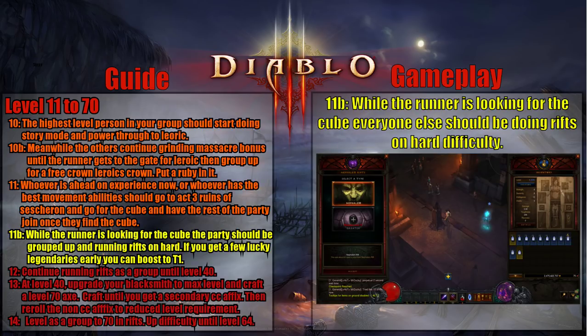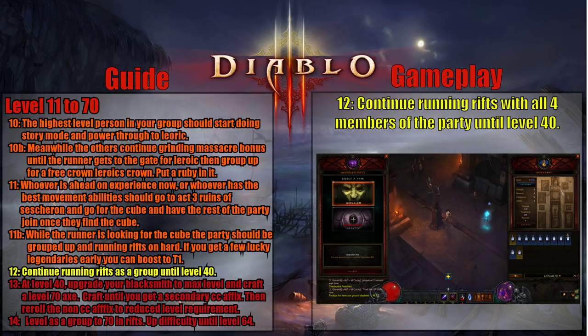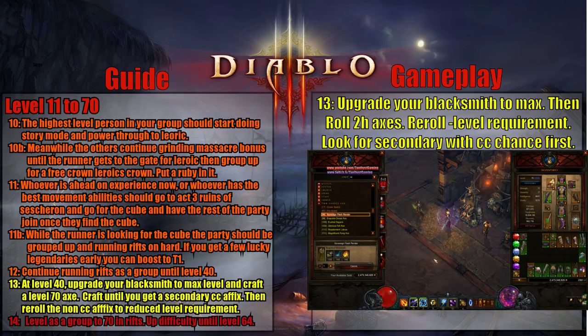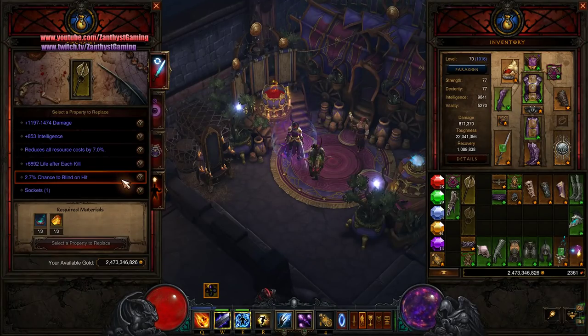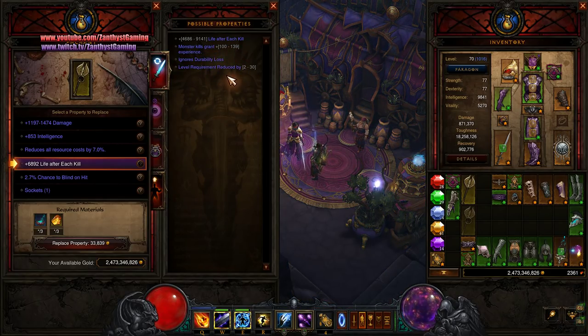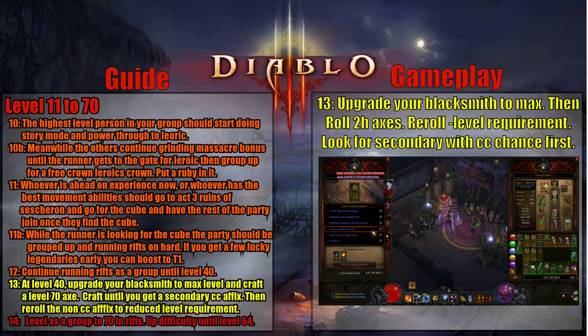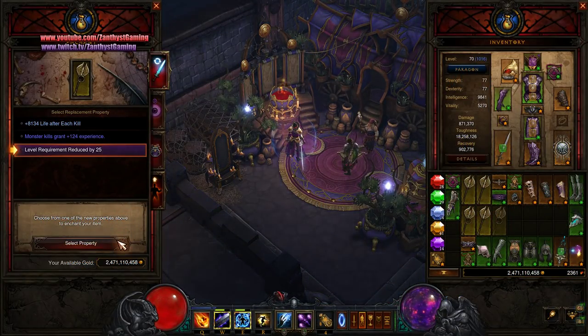While your runner is looking for the cube, the rest of your party should be grouped up and doing rifts. I'd recommend starting on hard unless you had a few lucky legendary weapon drops early on — if you did, you might be able to bump the difficulty up to Torment 1 and get some good grinding in. Otherwise, stick to hard; it's just more efficient. After you've got your cube and all of your powers cubed, group up as four people and start doing rifts all the way up to level 40. Once you get to level 40, roll a two-handed level 70 axe. Keep rolling until you get Critical Chance in your secondary affix slot, then re-roll the other slot into reduced level requirement. If an item starts getting too expensive — around 200,000 gold or more — stop and craft more weapons instead. It's much cheaper to re-craft than to keep sinking gold into one weapon.